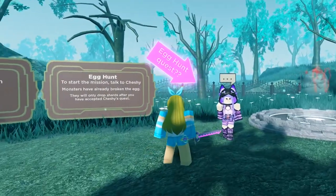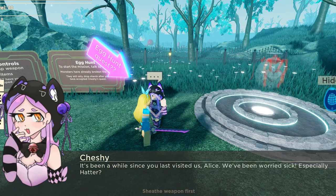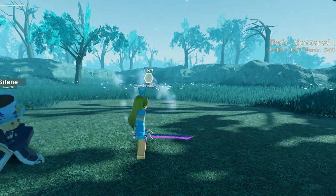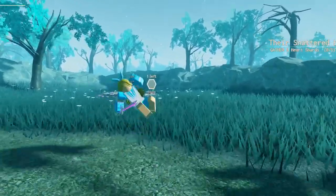When you're in this starting area, go to the egg hunt quest lady. Talk to her and she'll tell you about the egg hunt. Your quest is to gather five heart shards.